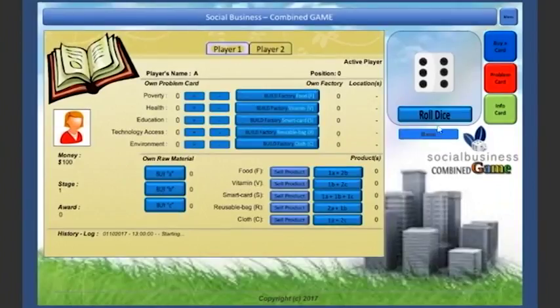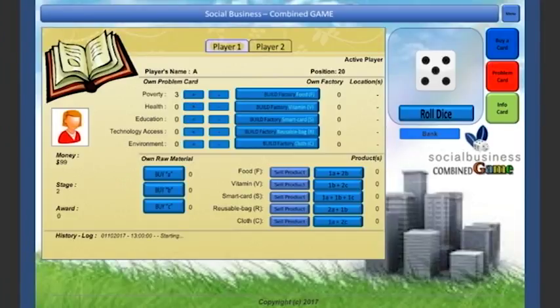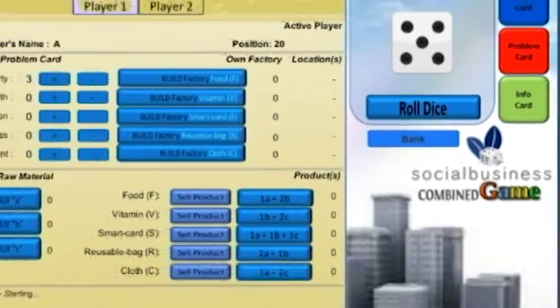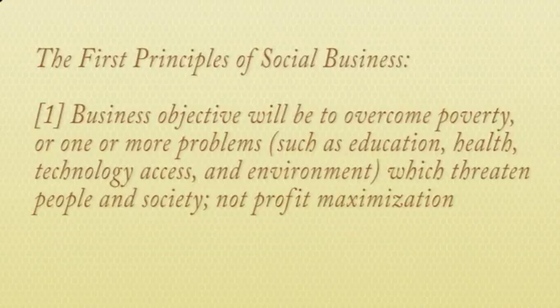In Stage 1, the goal is to collect three problem cards. A player with three problem cards wins Stage 1 and receives a $3 reward from the bank. The game will then continue to Stage 2. The player can also buy a problem card from the bank at $10 each, though only five problem cards will be available to be bought until the end of the game. By completing Stage 1, all players will learn the first principle of social business: business objectives will be to overcome poverty or problems such as education, health, technology access, and environment, which threaten people and society — not profit maximization.